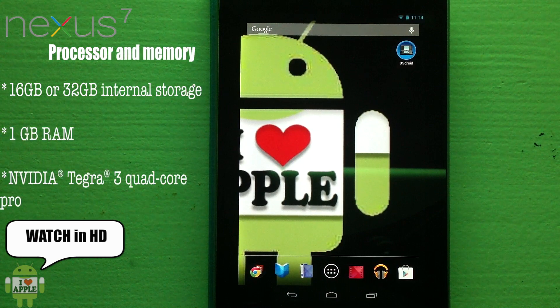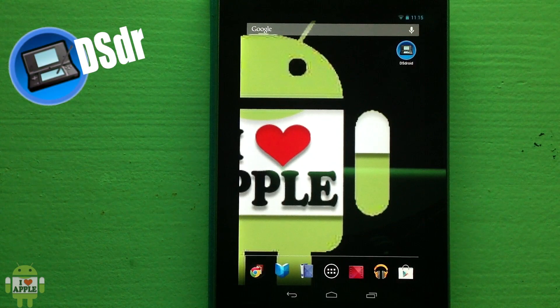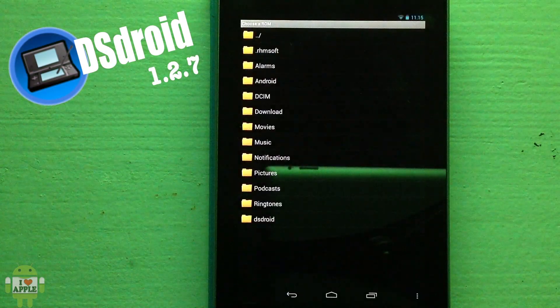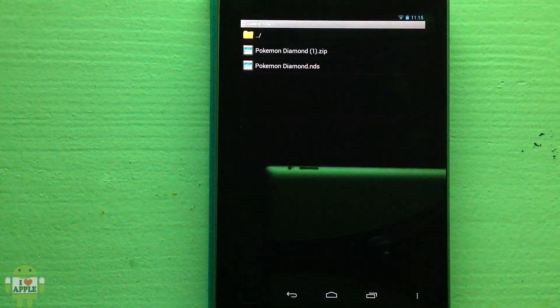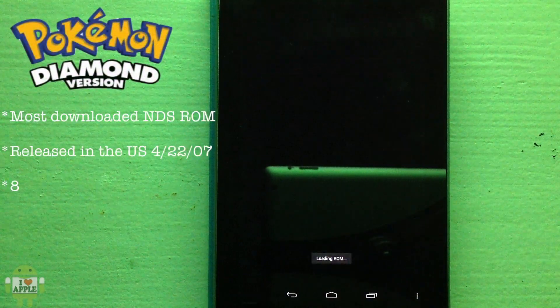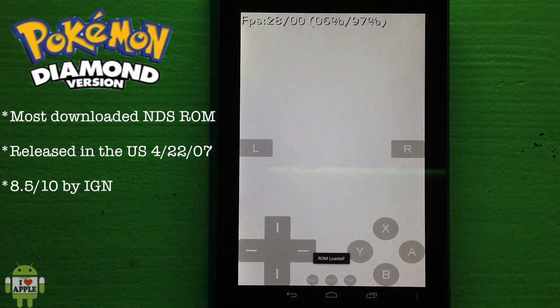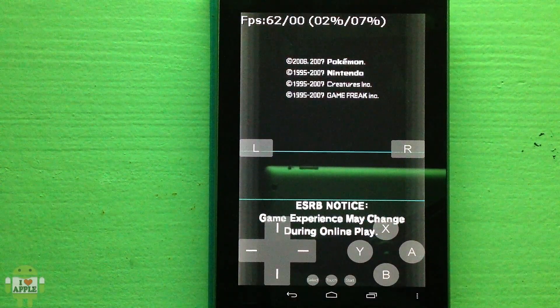Hey, what's up, Operation iDroid here. I managed to get my hands on a Nexus 7 — shout out to my boy Loop. In this video I'm gonna be demonstrating Pokemon Diamond running on the AstroDS emulator. I'm gonna go ahead and open the AstroDS and go to my Pokemon Diamond file, which I have under Downloads. There it is — this is AstroDS 1.2.7, and Pokemon Diamond runs fairly well on it.